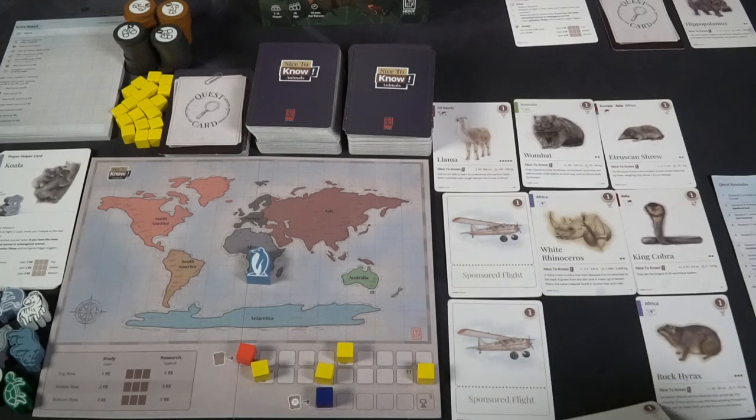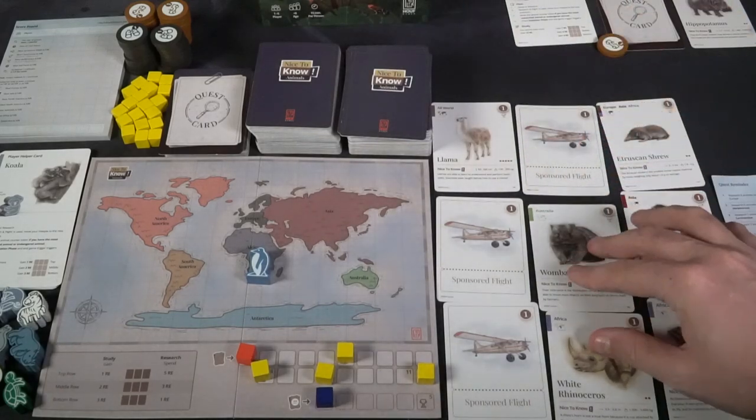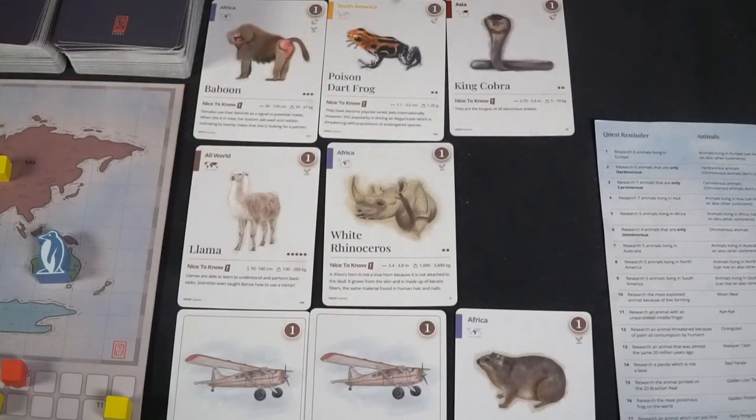After I gain the walrus I end my turn, and back and forth we go — study or research, then pass. There's also a unique aspect: if I need to get to a different location, I can fly there in two ways. One way is to spend nine research points in addition to the research points needed for that animal — it's quite an expensive process. So I could spend nine to fly to Asia and then spend one for this Bezoar Ibex, totaling ten to gain it and put it into my tableau. Whenever I don't have nine research points, I'll need to rely on flight cards.